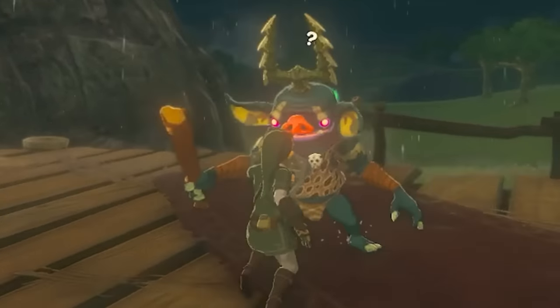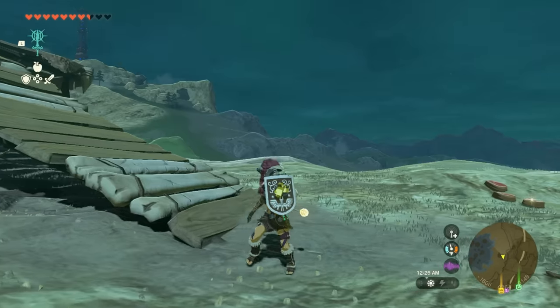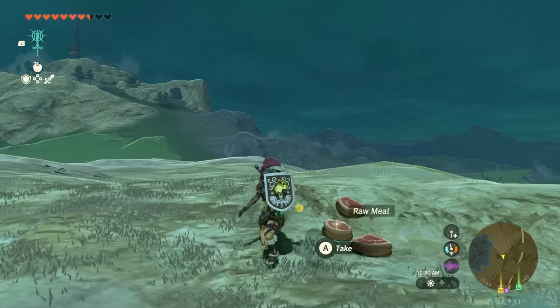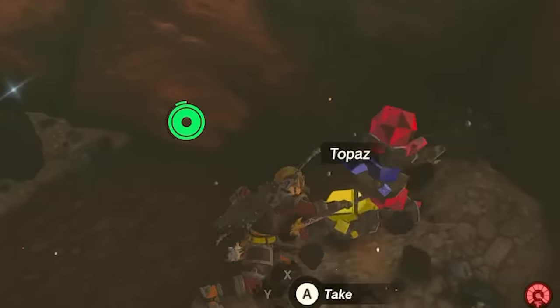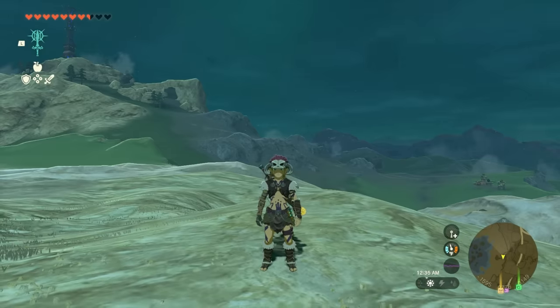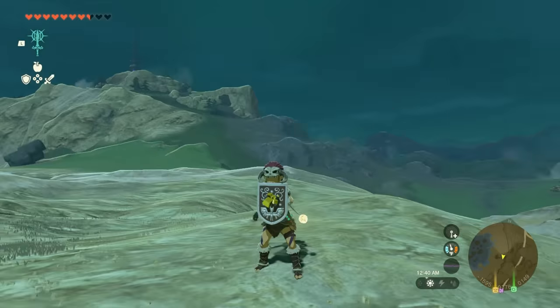The same thing applies to a ruby as well — when they hit you with the ruby, it's just a big fire mess. I think I might actually be more of a fan of the rare gems — topaz, rubies, and sapphires — on the weapons. You can find them right in caves. Definitely great elemental shields to have paired with a powerful weapon.